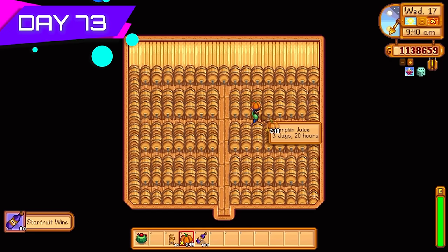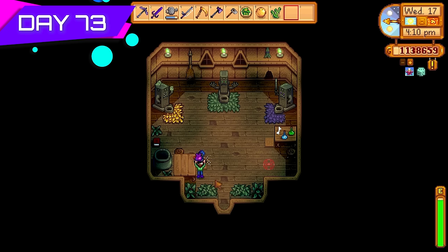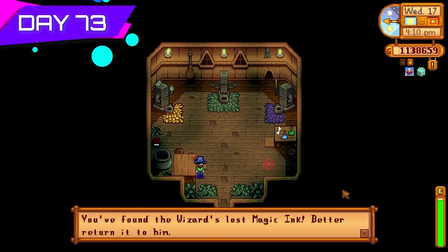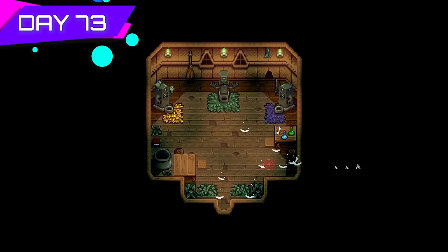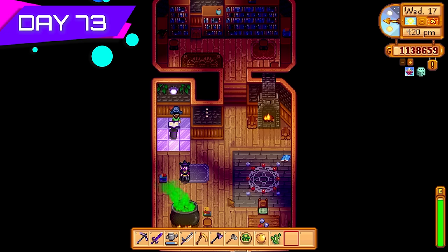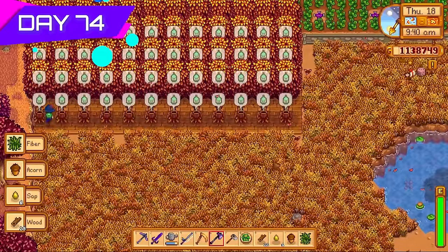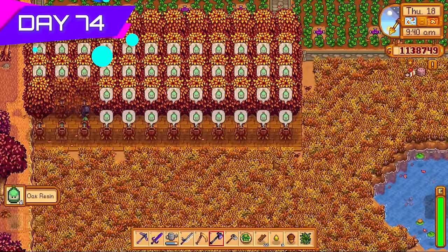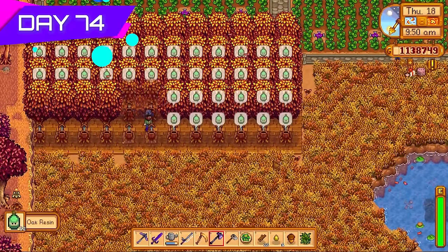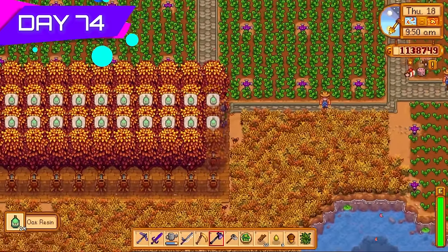The next day I made more kegs and put them in the shed — more processing power, more star fruit wine, and now also pumpkins. Picked up the magic ink so I have access to the wizard's terminal. Speaking of the golden clock — let's take a look. 10 million gold for the golden clock. It prevents debris from appearing on your farm and keeps fences from decaying. Is that perk worth 10 million gold? Absolutely not — but it is quite the flex to say you got a golden clock within 100 days from scratch.